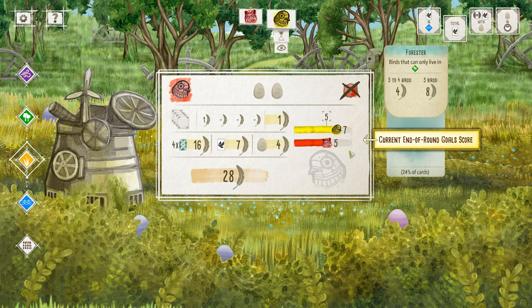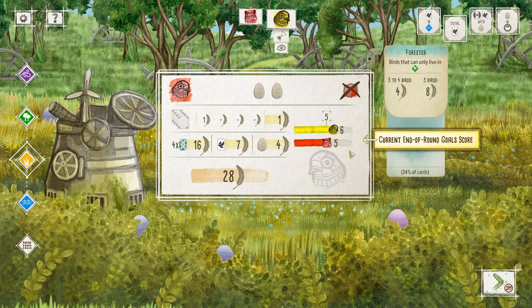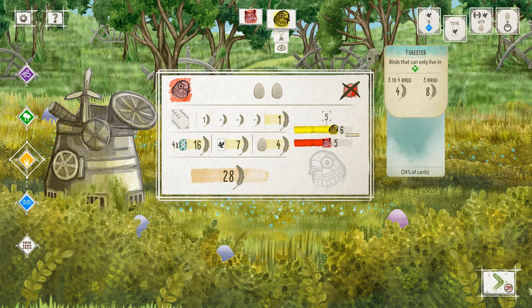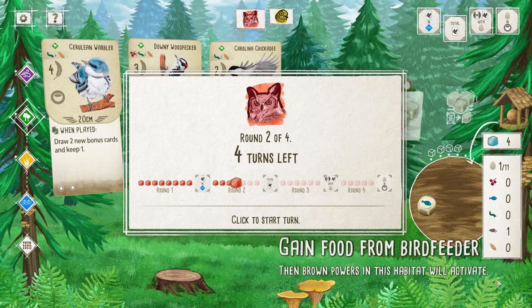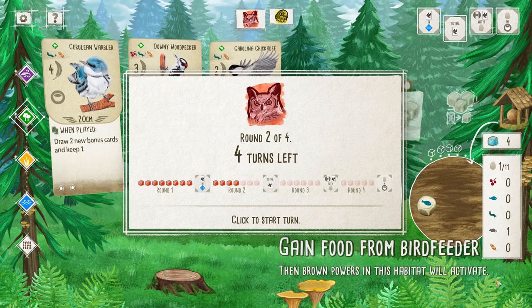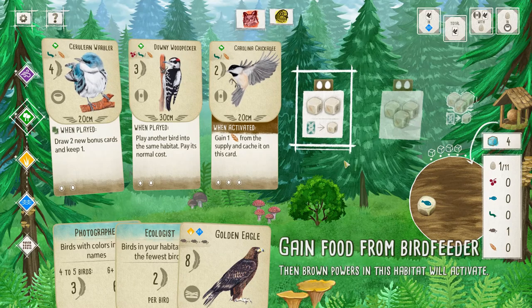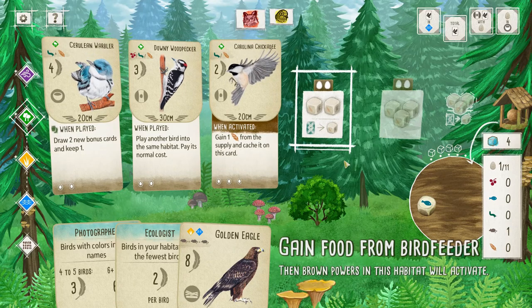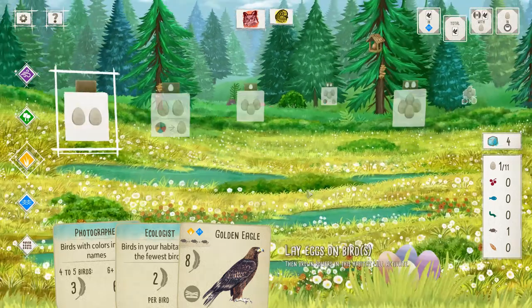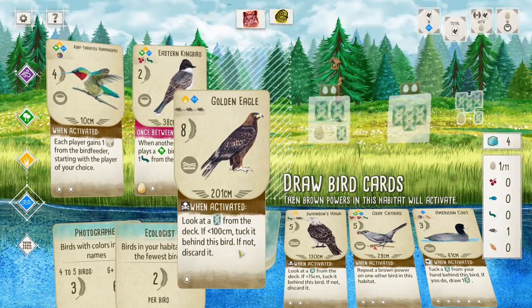Carolina Chickadee — chickadees hide seeds and can remember thousands of hiding places. Sometimes I wish humans were kind of programmed like birds — when birds are born they just know they have to migrate south or wherever their migration pattern is. I'm getting really unlucky with rats not being in the bird feeder, but I only need two.